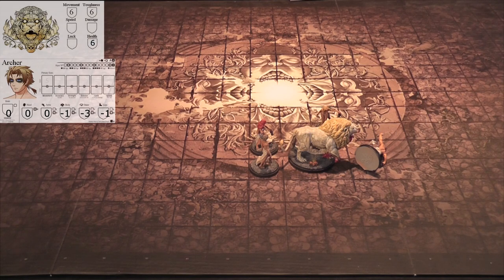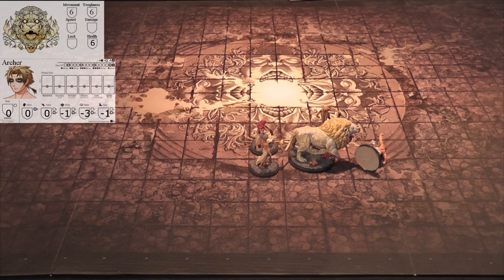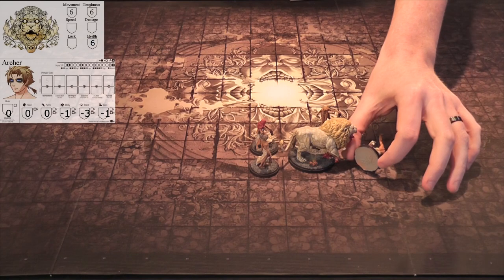We have severe injury on the waist. We take three damage: one from the armor, one for the light wound, one for the heavy. On the severe injury waist table, roll is a two - Final Breath. 'With your last gasp, you utter final words of bravery. Adjacent survivors gain plus one survival.' No one is adjacent to him. He is just dead. So Archer is dead.